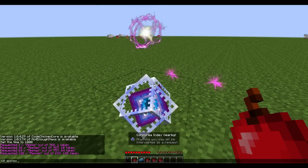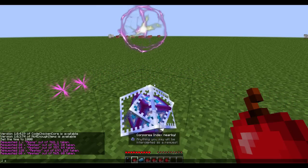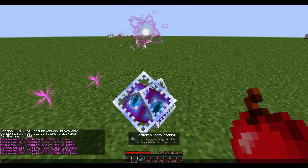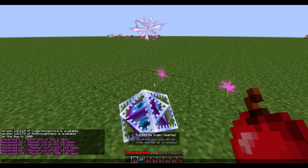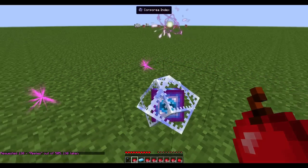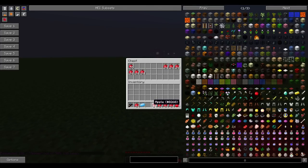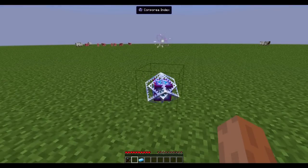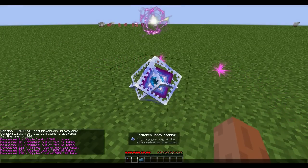If I say '60 apples,' or 'two stacks and two apples,' it gives me two stacks and two apples. This allows you to request various things out of the network. As you can see, they are no longer in this chest over here, so let's just put them back for a moment. There are various ways you can do the request, as you've seen.